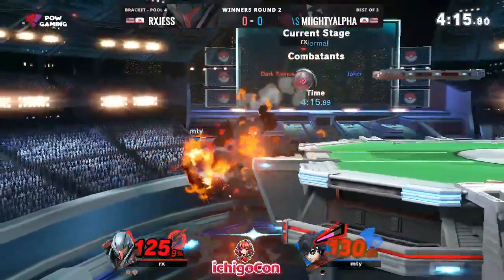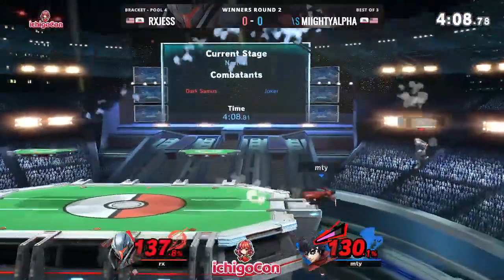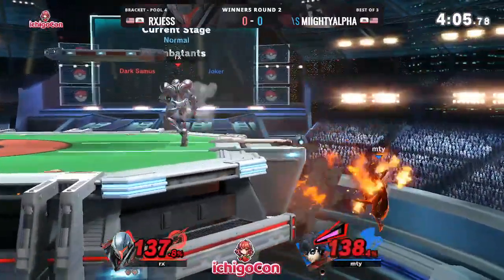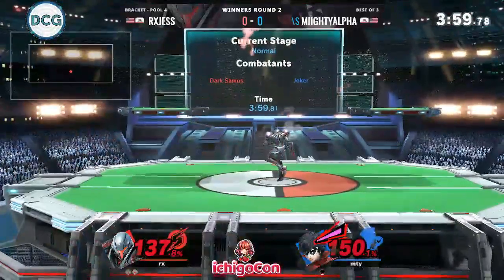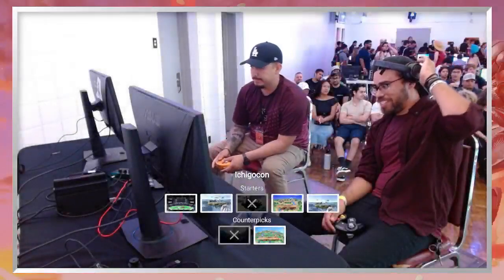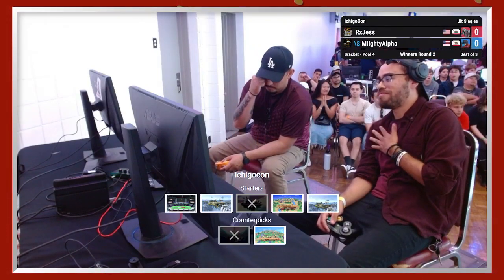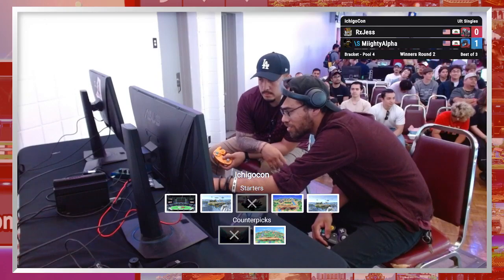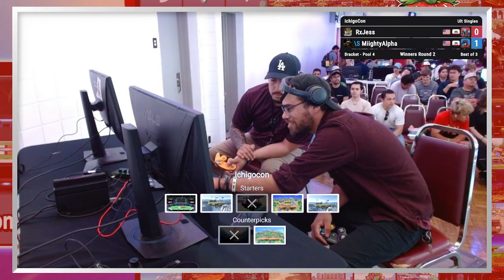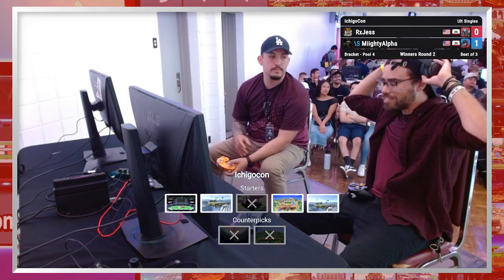A little bit more Rebels Guard, and the bomb barrage begins. Good movement there from Jess. Both of them have kill percents, but Jess has another stock in the bank. This is looking pretty convincing so far from Jess, and that dash attack is going to do it as he takes game one. Some interesting interactions — you probably would have expected Dark Samus to hang back a little more, rely on projectiles, and mostly punish when Joker fails to get in. But we saw some pretty aggressive play from Jess. As for Mighty Alpha, I saw so many times he was trying to get that Rebels Guard in, but was maybe just a frame or two late from getting really good meter. Arsene is just so crucial to Joker's game plan.